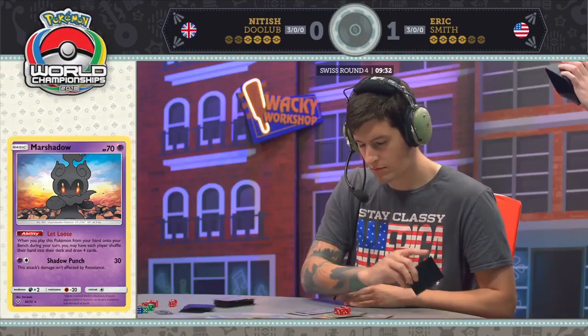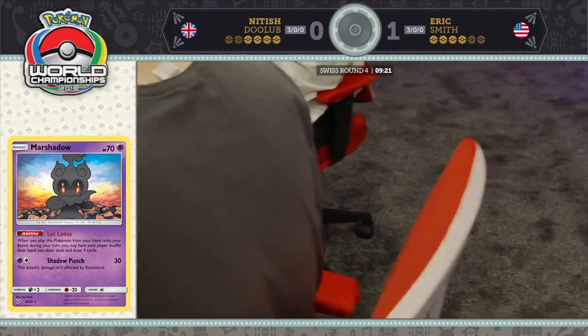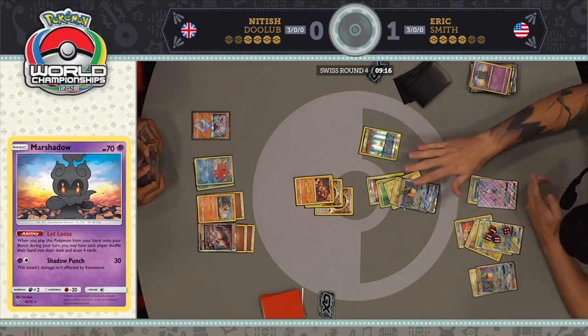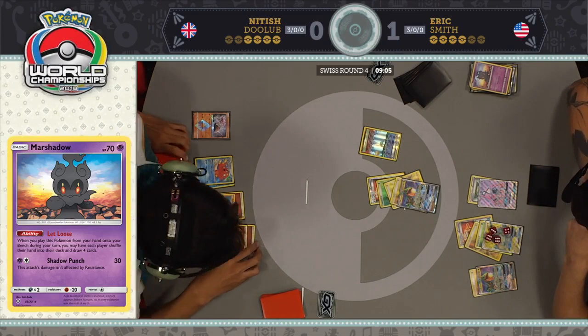I would have considered discarding the damage for Rayquaza. I don't know what's left in his deck — you're still knocking out that Buzzwole. I don't know if you can get GX knockouts if you wipe away that much energy off your board. Maybe Eric just thinks he can't win if Nittish draws Field Blower, so no point in trying to go for it. Just pretend your opponent never draws it — because if they do, you're going to lose.